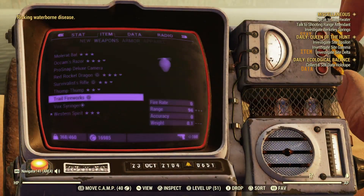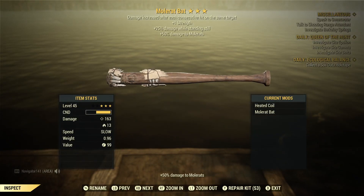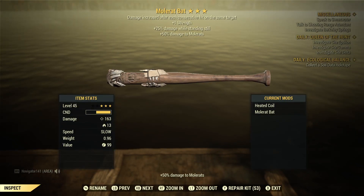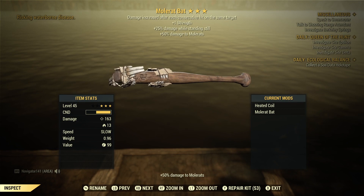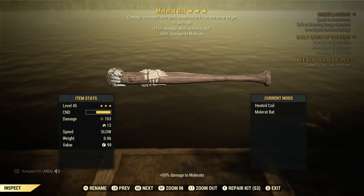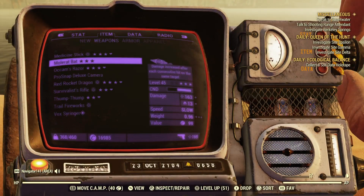The next one that we're obviously going to be using is the Molrat Bat. What I did with this is I kept the Molrat skin on it because I thought it looked pretty cool. But you can actually add the Heated Coil to this, which is the best mod for the baseball bat in my opinion. You can add that to this Molrat Bat without changing how it looks at all. This is going to be doing 163 base damage with 13 damage from fire. Those are the two weapons we're going to be using.